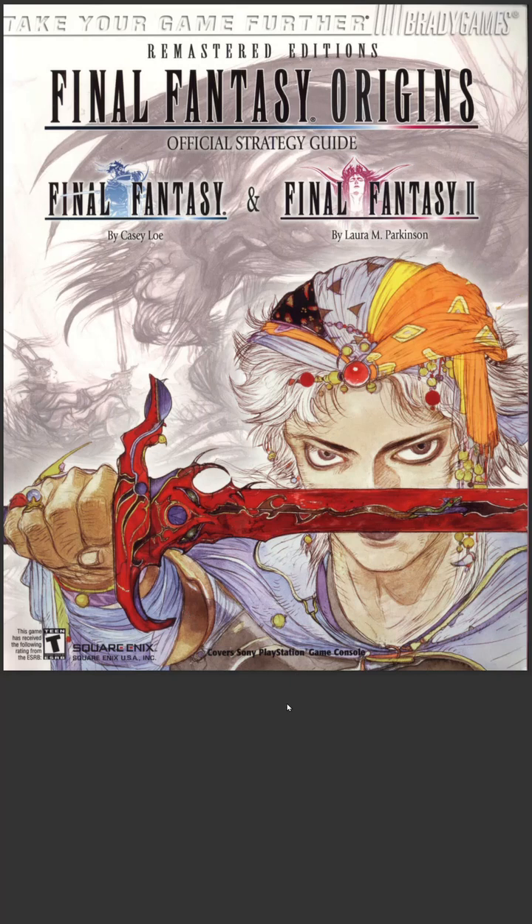Hi everyone. I thought it would be interesting to look at some old game strategy guides, go down a bit of memory lane and give my thoughts on the guide and my thoughts on the games. The one I'm doing today is Final Fantasy Origins, the official strategy guide — Final Fantasy One and Two — for the PS1 version released back in 2003. I actually got this on day one when it first came out in the UK.